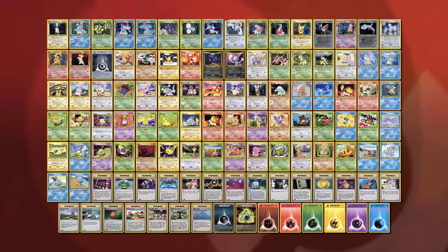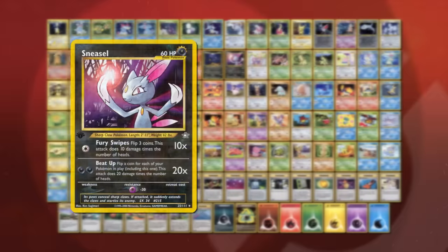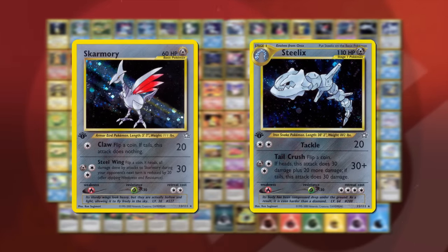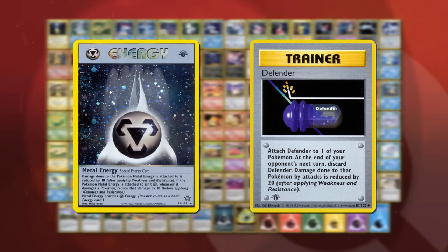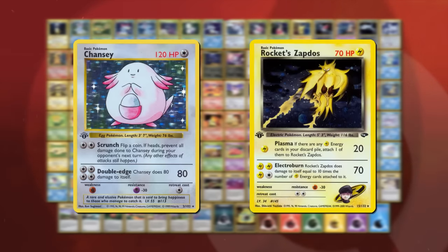Perhaps the biggest change Neo Genesis made was the introduction of Dark and Metal Pokémon to the game. Skarmory and Steelix were the first Metal Pokémon released in the TCG, backed by Metal Energy — a new special energy card that, besides providing energy for their attacks, also reduced damage by 10 to any Pokémon it was attached to, not just Metal Pokémon. The drawback was it reduced damage dealt by non-metal Pokémon by 10.